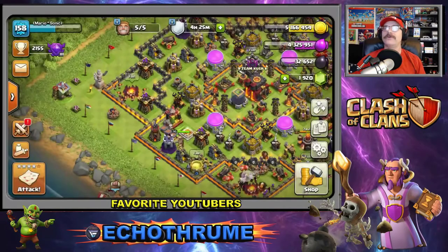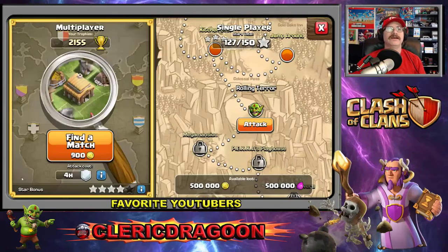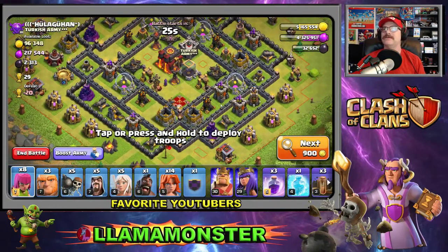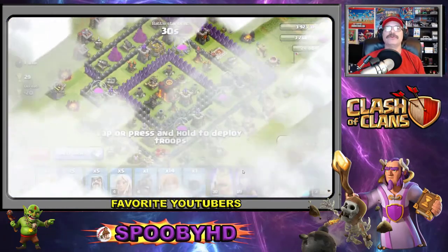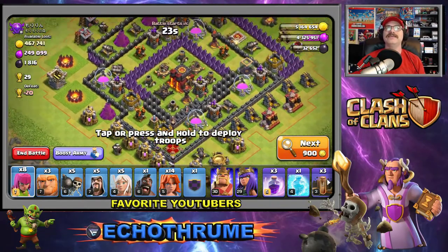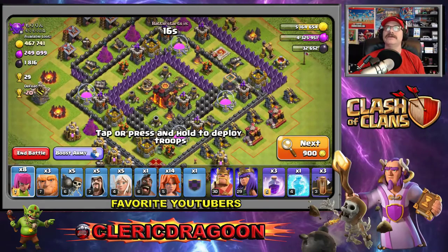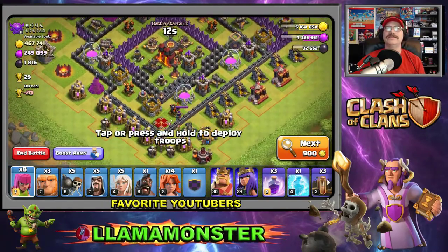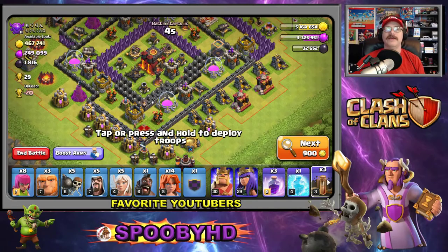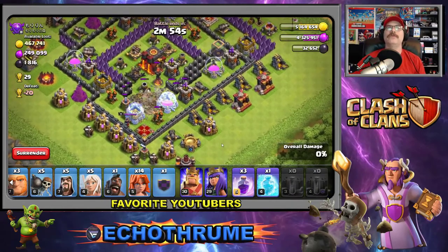Let's go in for another live attack — let's rock and roll! Finding a match. 96,000 gold here — I see infernal towers. Level 3 and level 2 X-bows. Their king is being upgraded — that is awesome! The queen is down here so let's take out the queen first. Let's put in four earthquakes right there to smash open the walls.